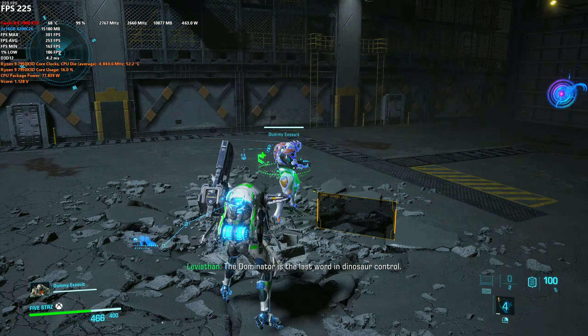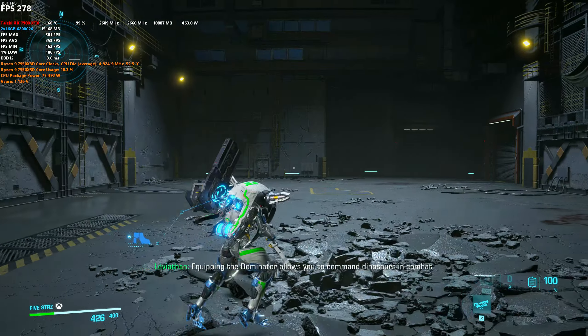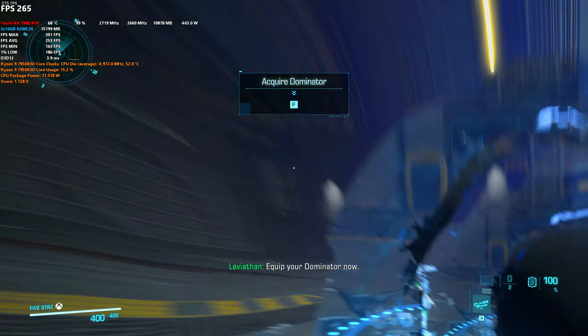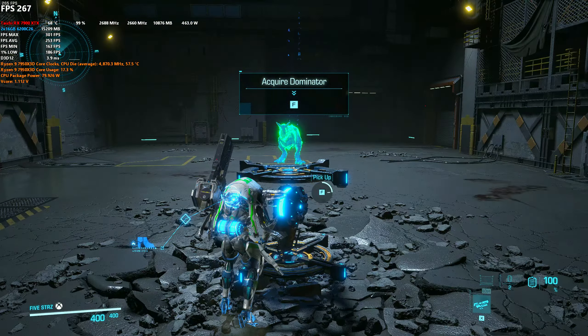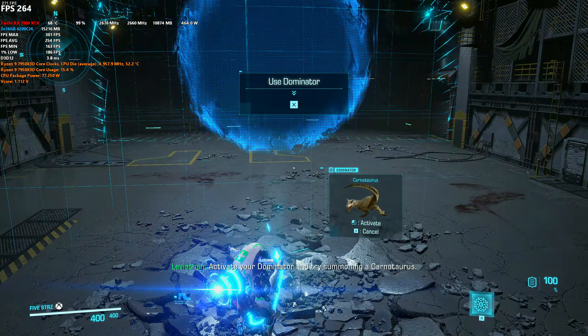The Dominator is the last word in dinosaur control. Equipping the Dominator allows you to command dinosaurs in combat. Equip your Dominator now. Activate your Dominator and try summoning a Carnotaurus.